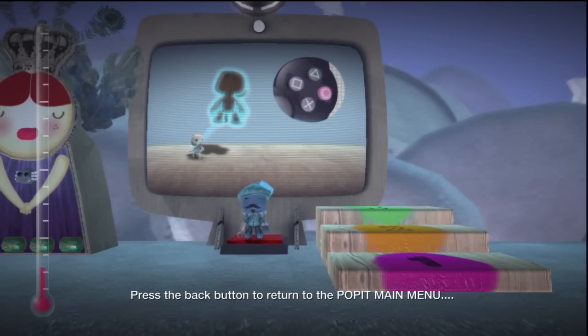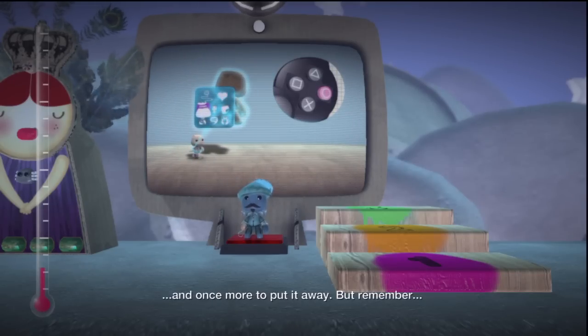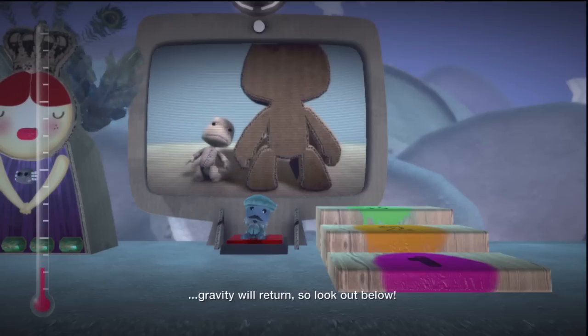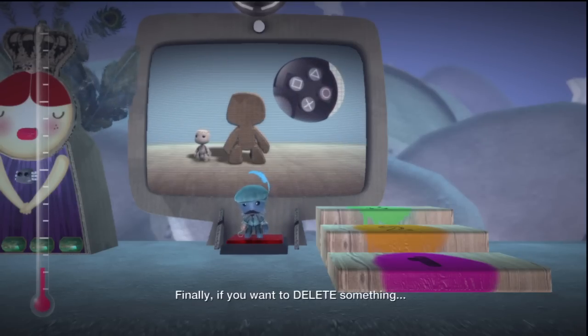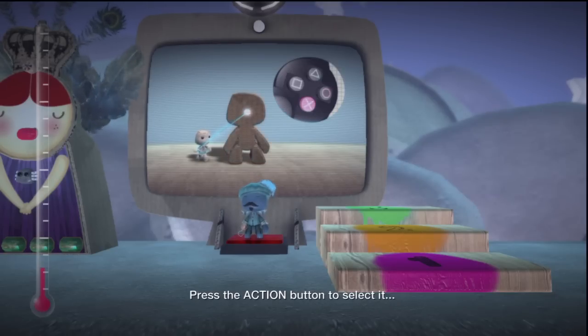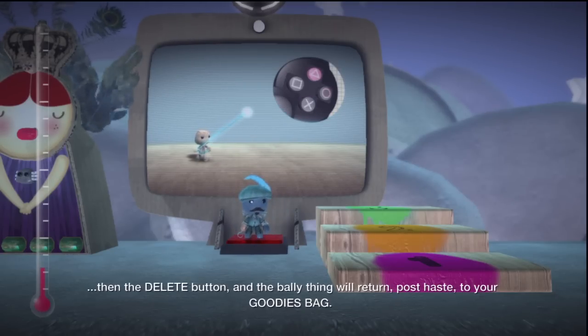Press the Back button to return to the Pop It main menu, and once more to put it away. But remember, when you close your Pop It, gravity will return — so look out below. Finally, if you want to delete something, select the Pop It cursor and position it over what you want to get rid of. Press the Action button to select it, then the Delete button, and the object will return post-haste to your goodies bag.